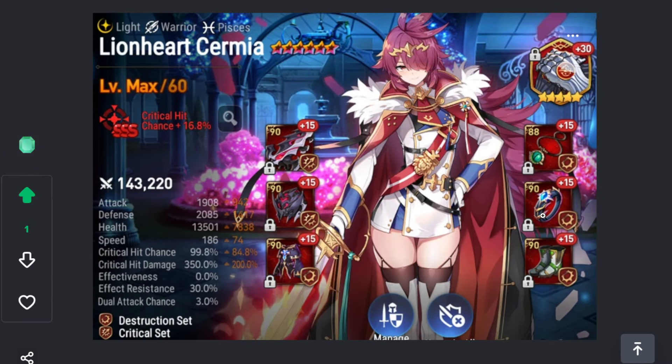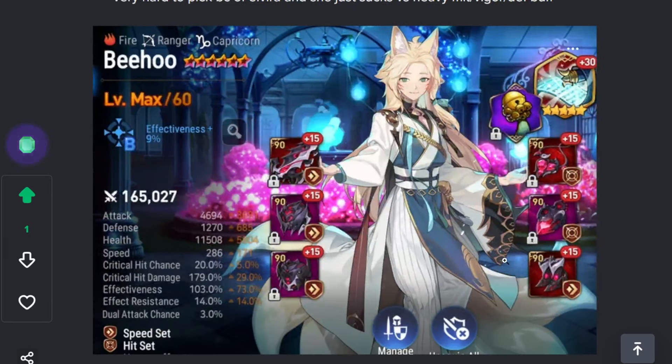Lionheart Sermia — she's not as good to me as before. She struggles against a lot of mitigation, defense buffs, and all that. She's also prone to dying before she does anything, but sometimes she's a good pick. I still have her geared — she's kind of whatever.